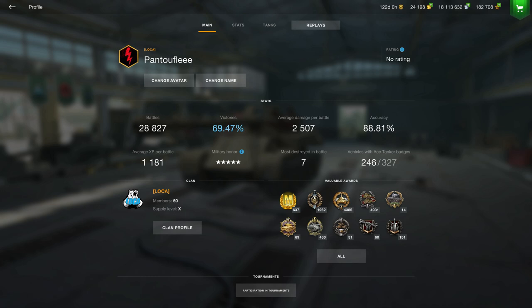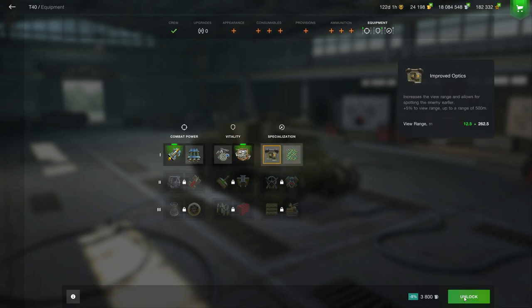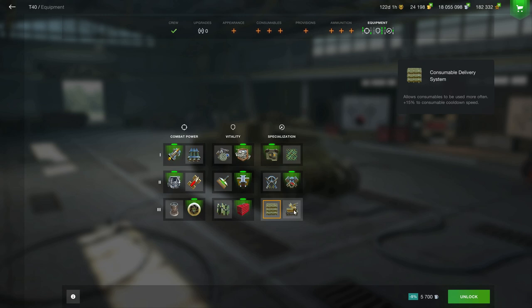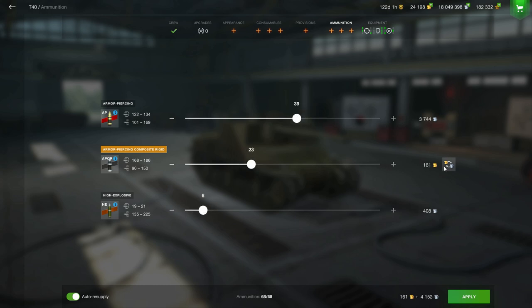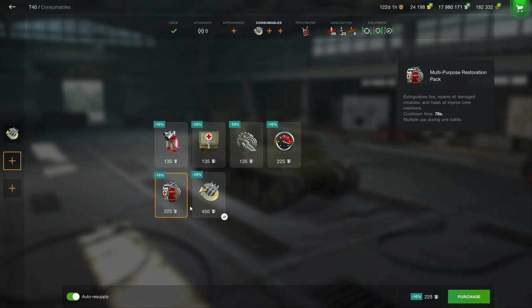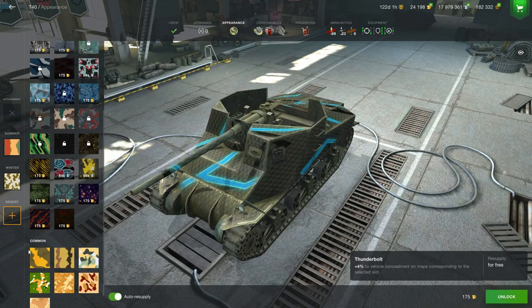The first tip I can give you, even before entering the battlefield, is to equip your tank properly. If you have enough credits, go for fully upgraded equipment — unlock all the tier 3 equipments before even playing the tank. You're gonna see a difference because you'll make your gun more accurate, your tank more mobile, and combined with provisions you can increase your tank's statistics by more than five to six percent, which is a huge difference on the battlefield.